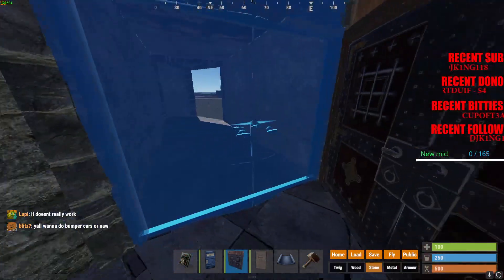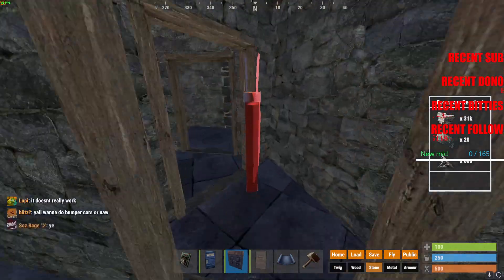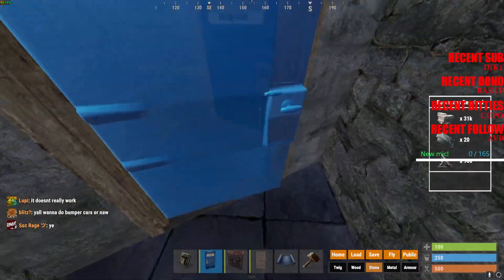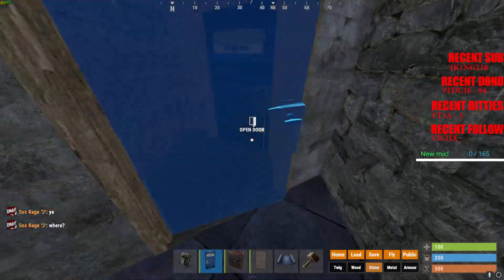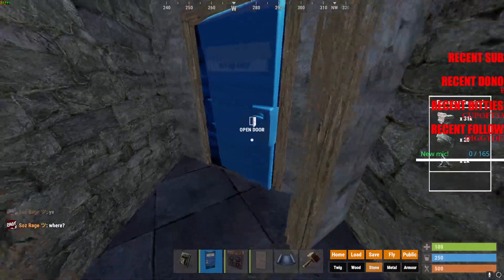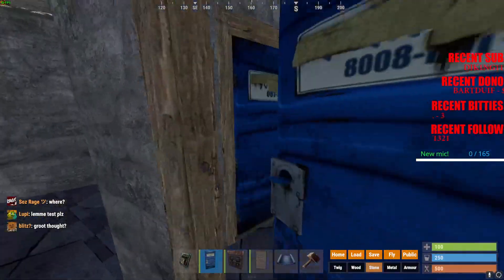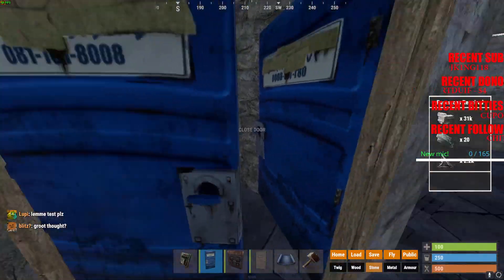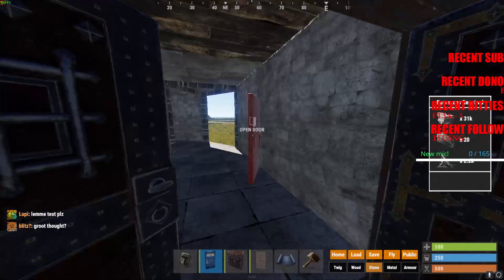Again: opens outwards, inwards, inwards, inwards, inwards, inwards, outwards for the singles. Inwards, inwards, inwards, outwards, inwards, inwards, outwards. Obviously if you're building this then you're going to have the kit wipe, so you'll have at least one armored door — put that there. Just ignore the HQM cost.